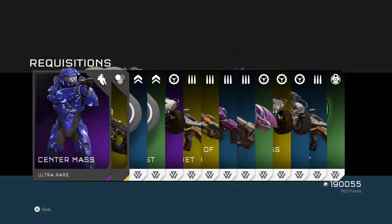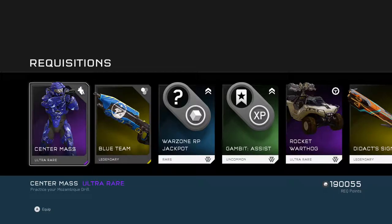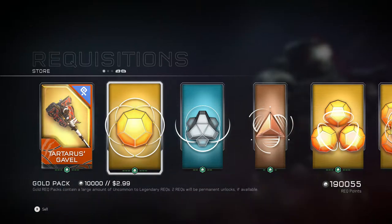Here's our first gold pack of the episode. We got a center mask stance and the blue team skin. I think this is a stance — I'm going to put that on. That looks really cool. And then just some basic stuff. Now on to the second one.